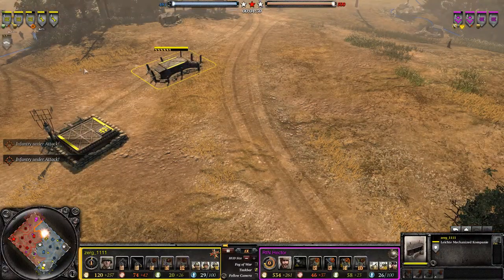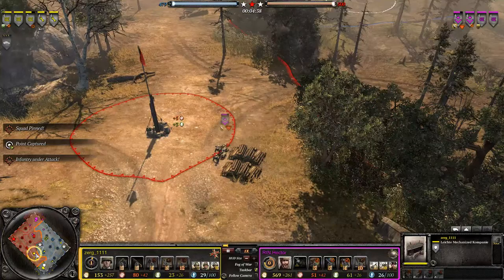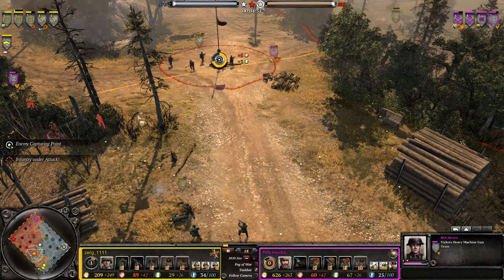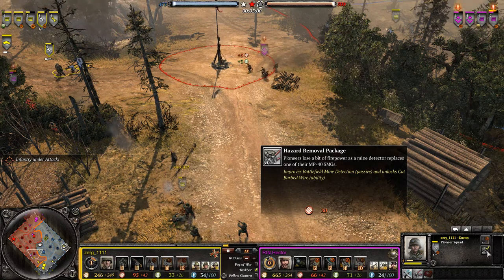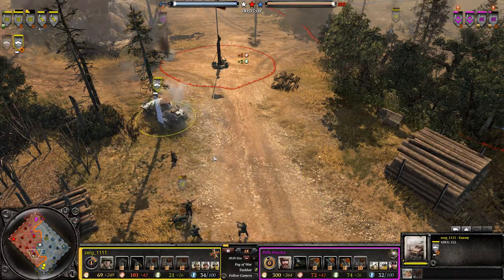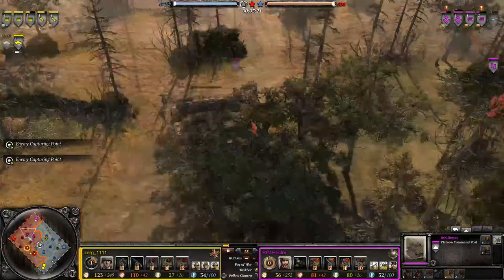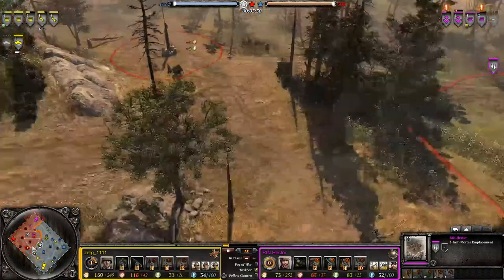The first scout car is in the queue, and as I expected, a quick tech up from Zerg — probably double scout car. Hector has pushed in pretty heavily, probably buying time for his fixtures to set up. He will have to retrieve those 2 units. A flank is coming in from the pioneers, already upgraded with the mine detector package, which will be very useful for spotting mines. Hector chooses an AT gun and is building his first mortar pit in a very strategic position.